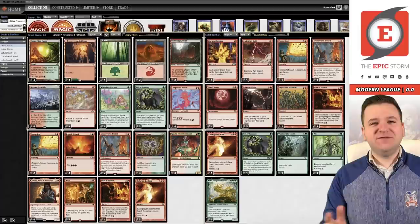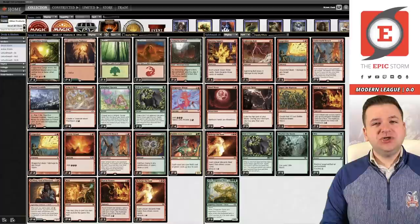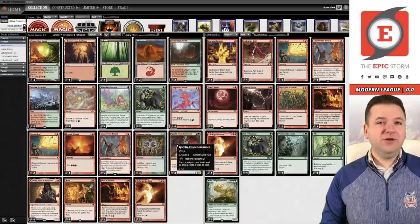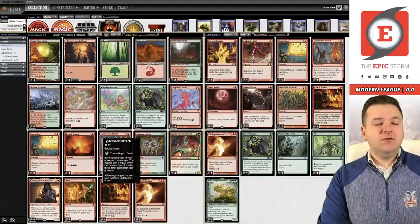Hey there, storm fans. Brent Cook here, and today we're playing Modern Storm with a little bit of a different look. This is actually Gruul Storm — red-green combo in Modern — thanks to Modern Horizons 2, where the storm colors in that set were red and green. The key card is Goblin Anarchomancer, a color-shifted Goblin Electromancer. All of our green and red spells cost one less, and it's not tied to instants or sorceries, so Birgi and Underworld Breacher also cost less.